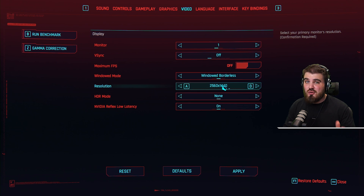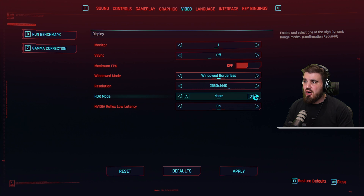Resolution: make sure this is set to your native resolution. HDR: I can't turn this on, and I would recommend you don't turn it on unless you have a solid HDR screen that you're running with.